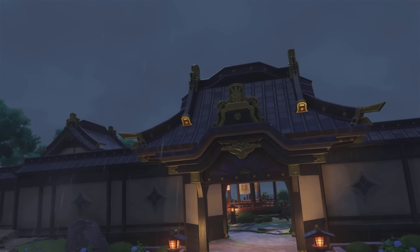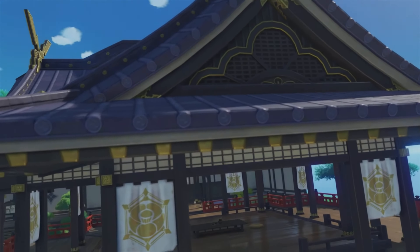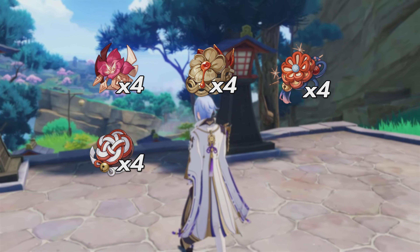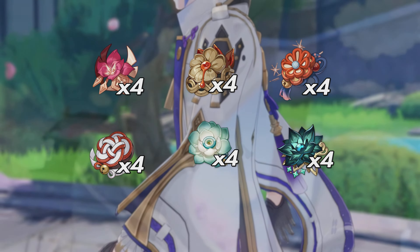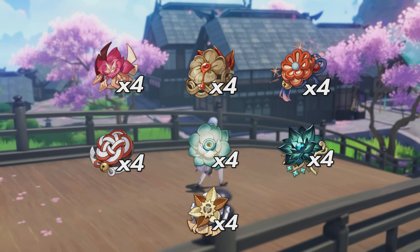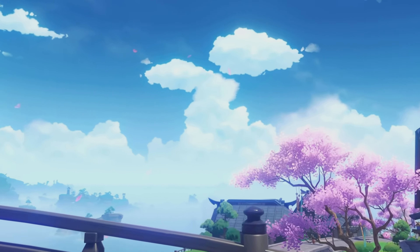Now let's get into how to build Ayato. Artifact-wise, Ayato has a huge variety of options. There's the classic Gladiator — if you're in endgame, you should have a good set waiting for him. There's Heart of Depth, Retracing Bolide, Shimanawa's Reminiscence, Echoes of Offering, and more recently, Nymph Stream, as well as Marechaussee Hunter if you play him with Furina. Not to mention all the mixing and matching you can do with these sets. Ayato has a whole list of artifacts he can use.